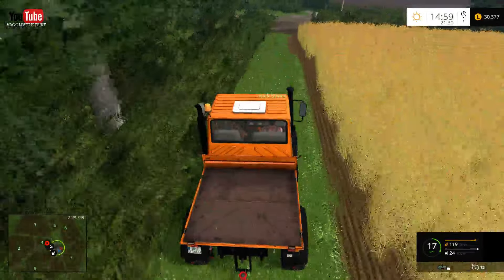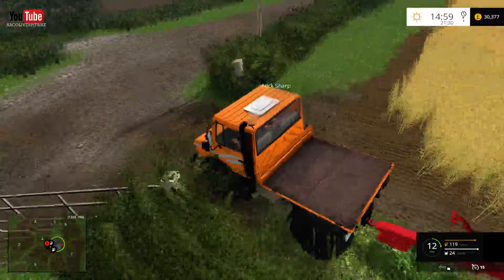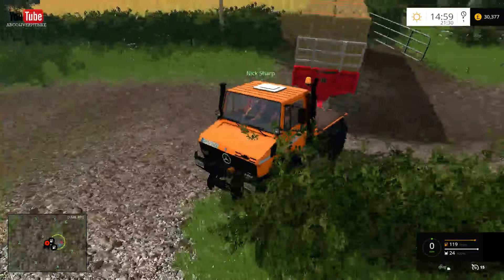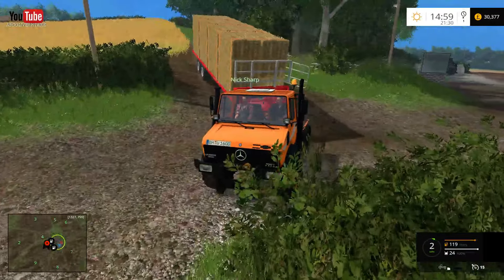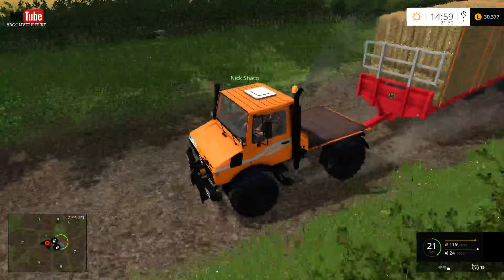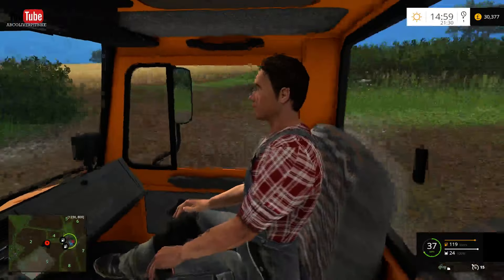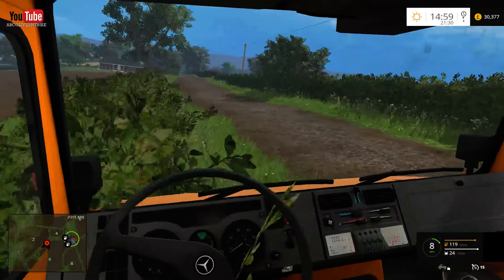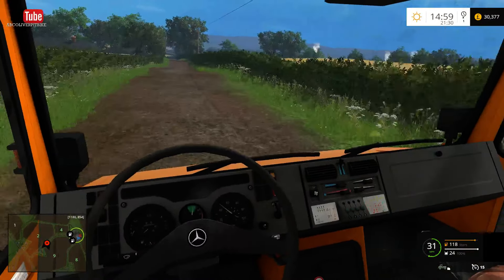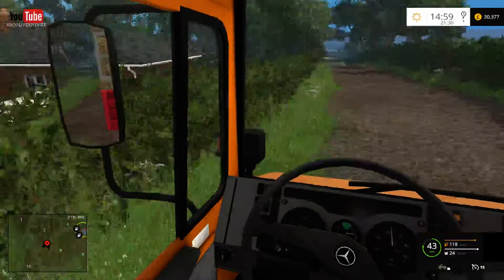We're going to go through this way because I think this is one of the best routes. If you're wondering how he's sat in the Unimog, it has a passenger seat on multiplayer — so that might be a useful thing to know. I'll head down there, we've got pretty good speed. The bales are strapped on, so it should be alright.